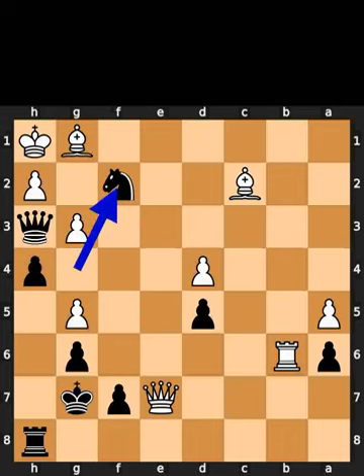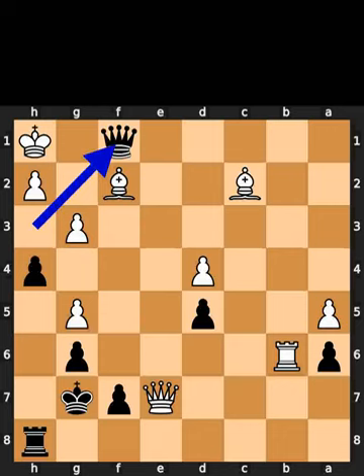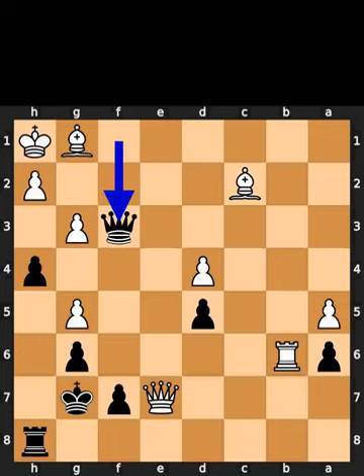Black plays knight to f2, check. White takes the knight on f2 using the bishop. Black plays queen to f1, check. White plays bishop to g1. Black plays queen to f3, checkmate.